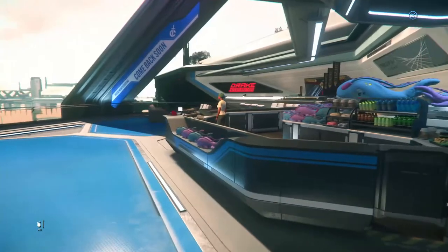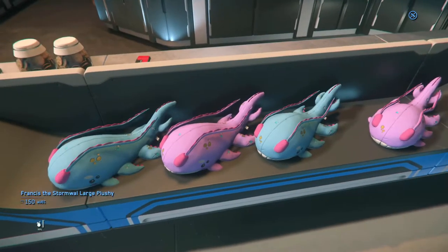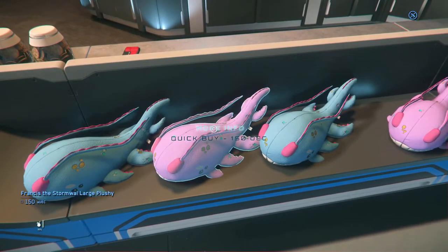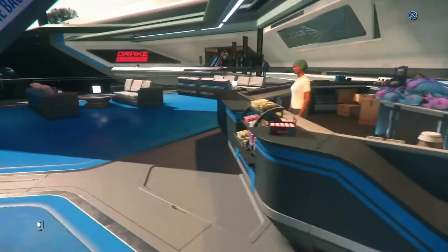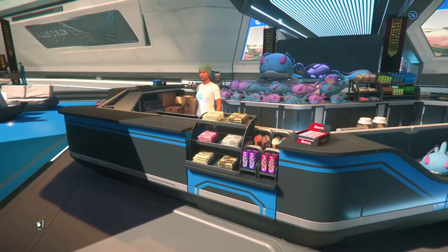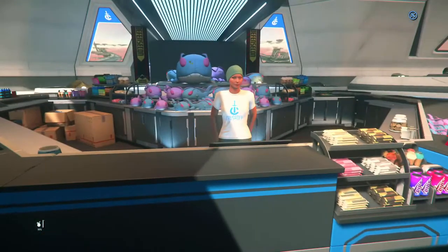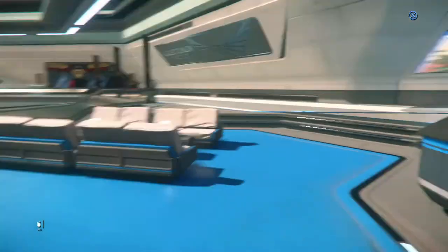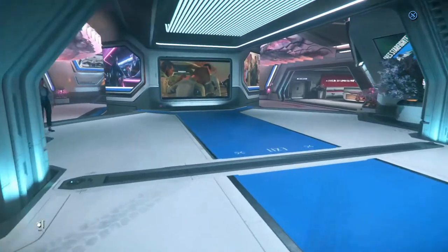There's a small restaurant area which you'd actually find in a spaceport or airport in real life. You can buy plush toys here as well as food, and presumably some coffee, though the barkeeper doesn't appear to be functional in this location yet.